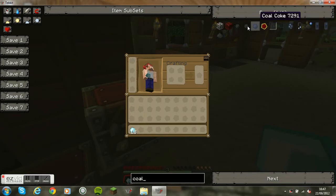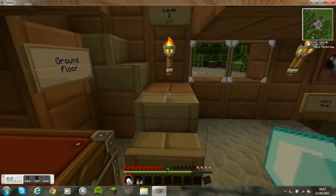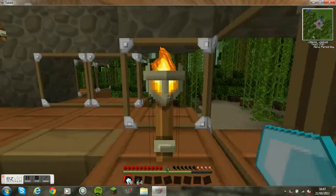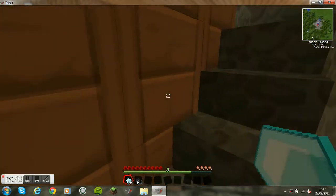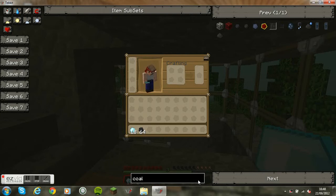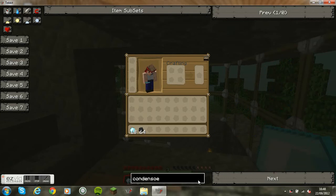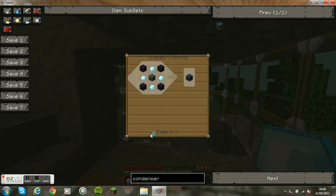Basically just get some coal. What you have to do is go get to your condenser machine. Condensers are quite hard to make — I'll show you at the menu now. So let's look at condensers. An energy condenser — okay, to make a condenser you need four diamonds, four obsidian, as you can see, and an alchemical chest.